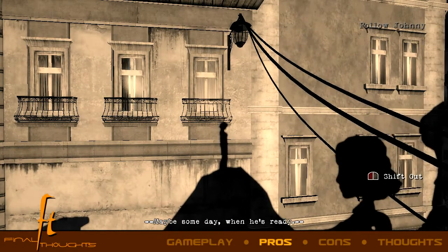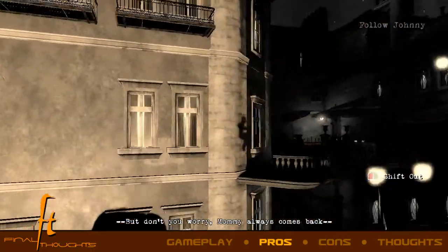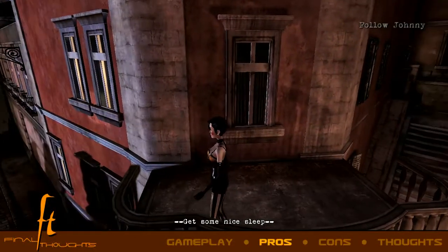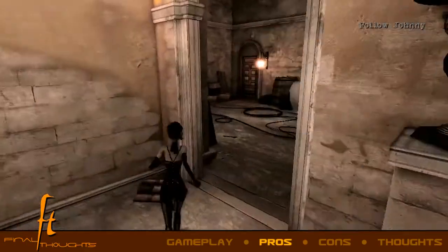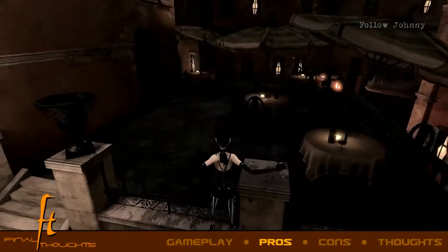Finally, the shadow jump mechanic is amazing and really well done. It defines the game and yet isn't gimmicky or ostentatious. It also adds some interesting solutions to the puzzles. For instance, you can use your shadow jump ability to circumvent locked doors by passing through windows while staying in the light.